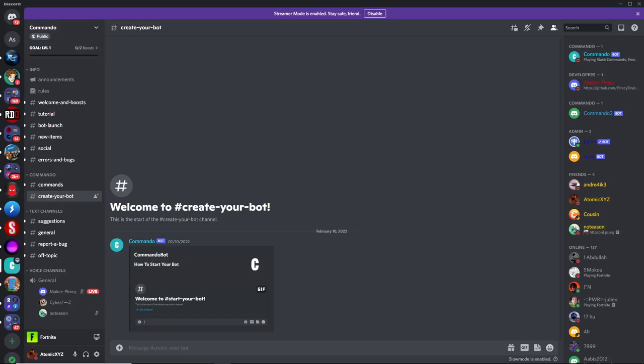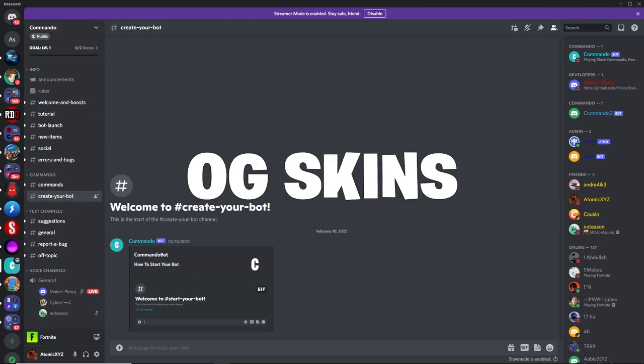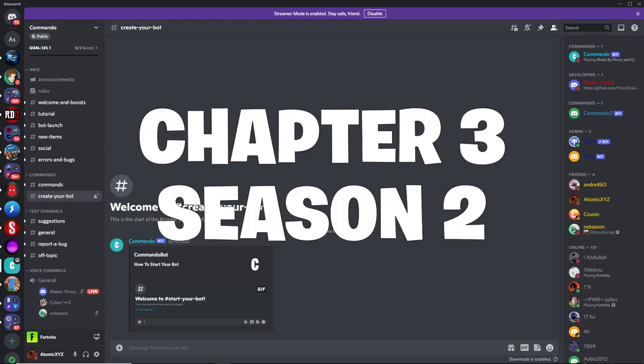I'm going to show you how to get a lobbybot with CommandoBot, which will let you get every skin in the entire game, including unreleased skins, OG skins, and every skin all the way up to Chapter 3, Season 2.